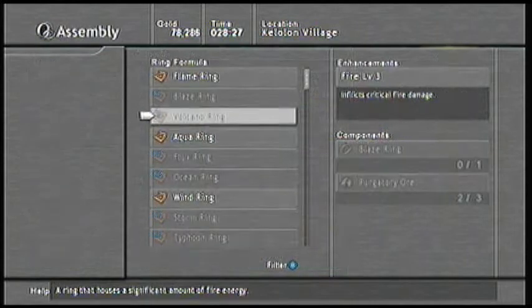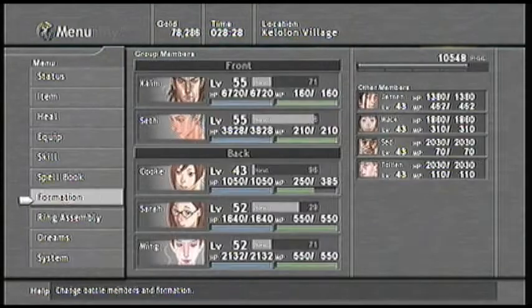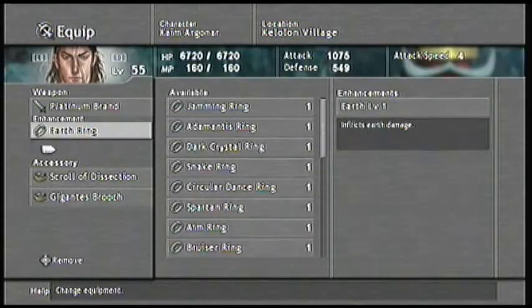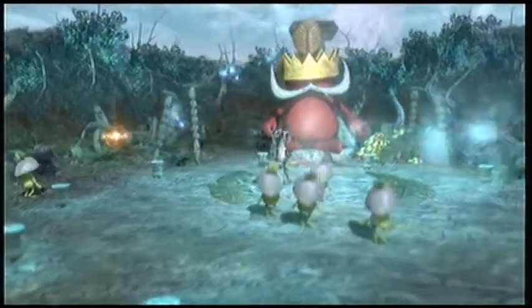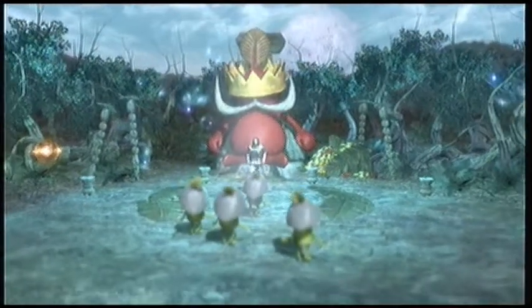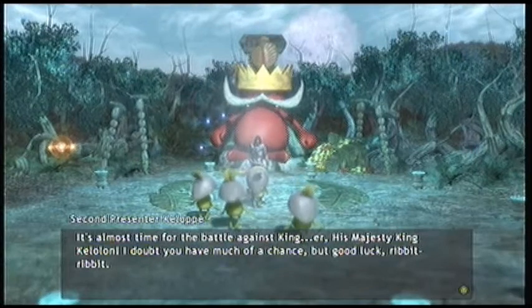If we win, we get to win his legendary white magic spell. So I'm just getting a little bit prepped here. This is a Kaelolons, so of course it's going to be a water creature, so you're going to want to put ground rings, or anything that puts extra ground or earth damage on your physical attackers. And then, once you're ready, you can talk to the Kaelolons we were talking to before.